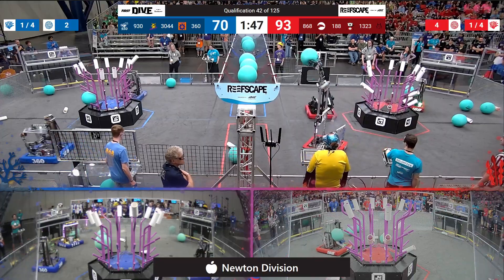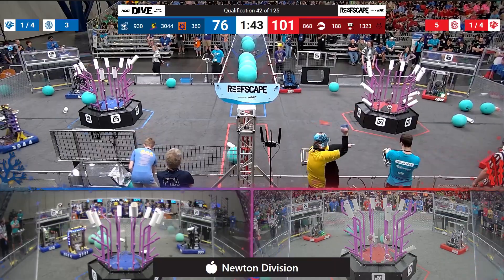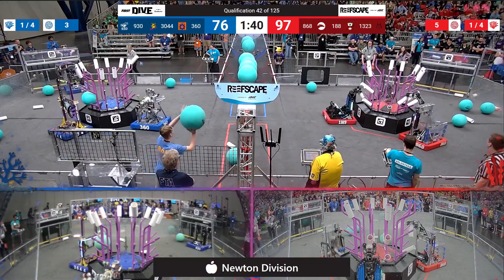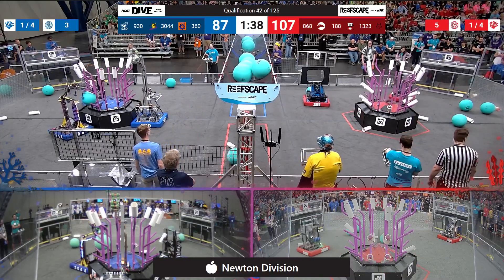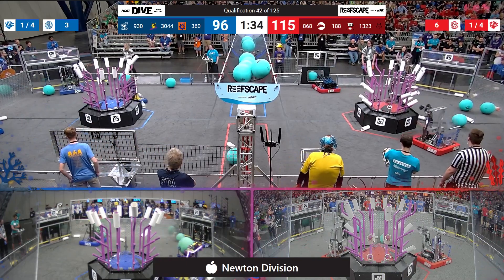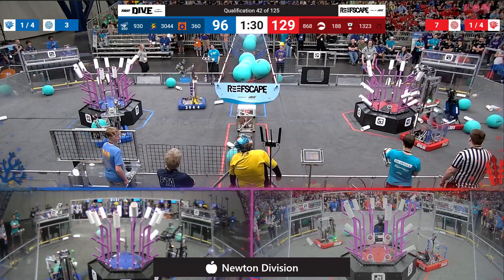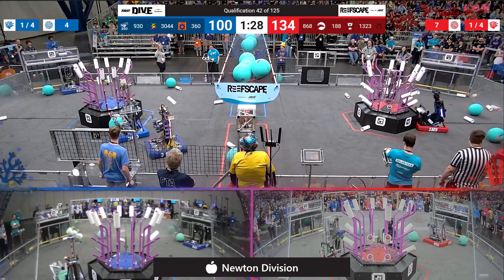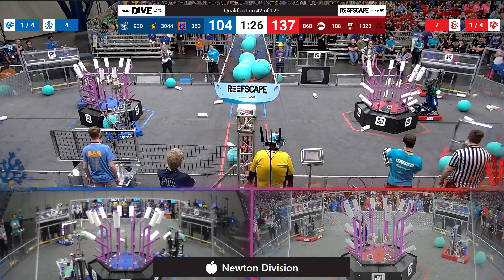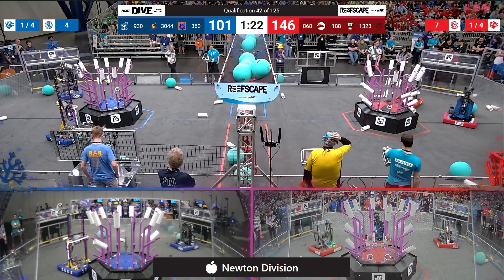With under two minutes left to go, Madtown starting to work on coral, working some of these lower levels — three coral scored at level three for the red alliance, and now it looks like four or five at level two. Blue alliance on the other hand continuing to try and keep pace; they've scored almost all of their level four coral. Just knocked one off — three at level three.